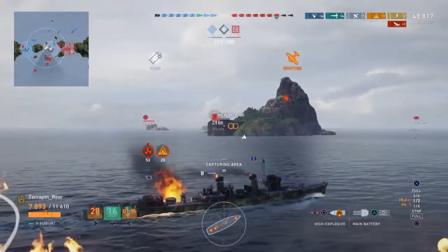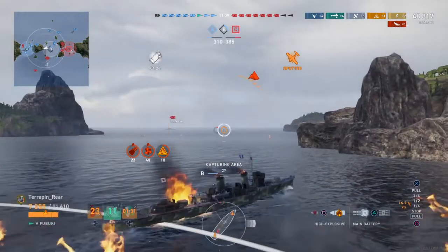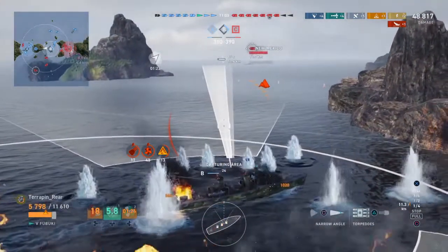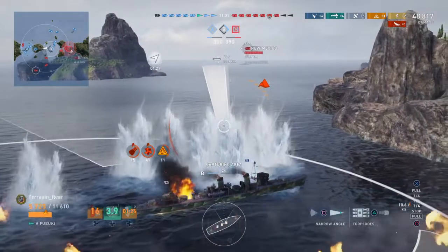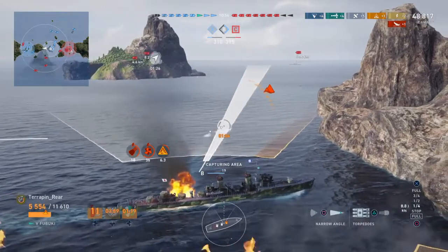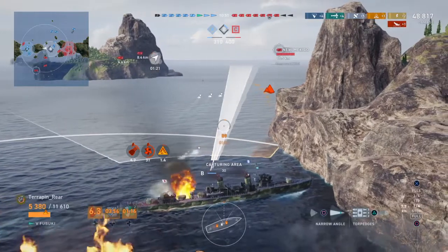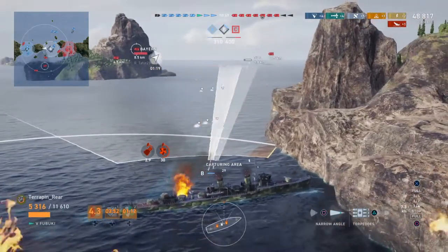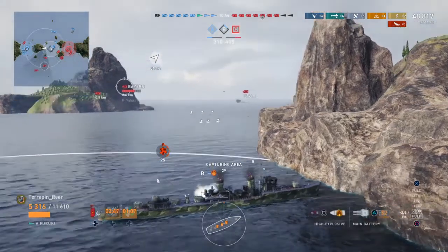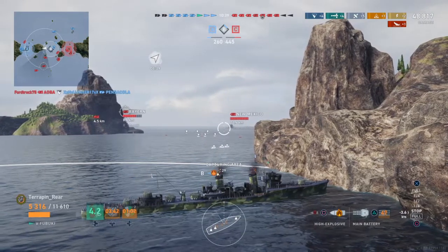This is why you want to stay undetected — you get focused down really quickly in destroyers because you are such a big threat, which makes destroyers hard to play well but also incredibly fun. They're the smallest ships with the lowest hit points, but they're potentially the most powerful. They're definitely up there in ability to get one-salvo kills, much like ships like the Iowa, but without taking any return fire at all.